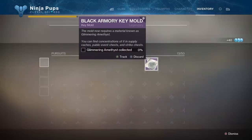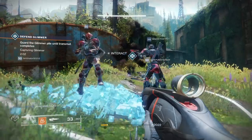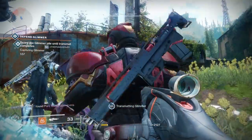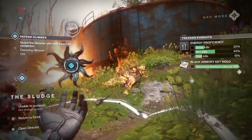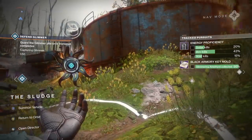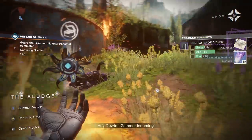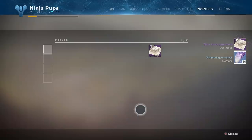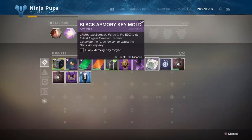The next step is to collect Glimmering Amethyst from a variety of sources. World chests give 1, public events give 5, heroic public events give 10, and strikes and nightfalls give 20. The fastest way to complete this step is to either farm the fastest nightfall by putting on a singe and heavyweight and speedrunning it, or just by doing heroic public events. Remember, you can double or triple dip public events by traveling back to a nearby fast travel point and sometimes getting lucky ending up in the same event on a different server.